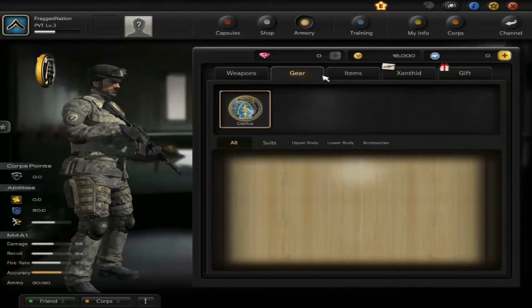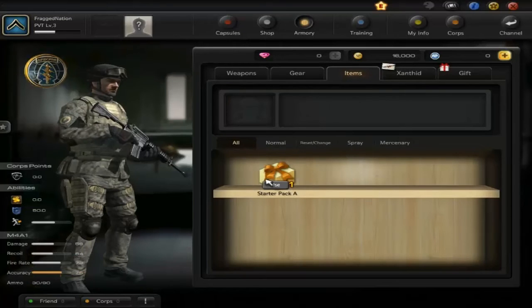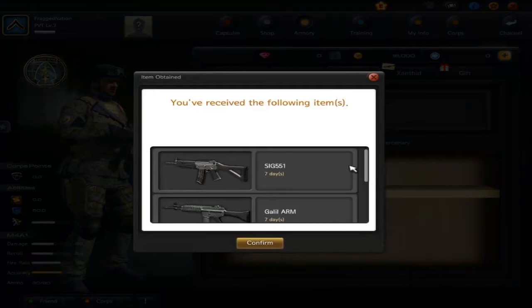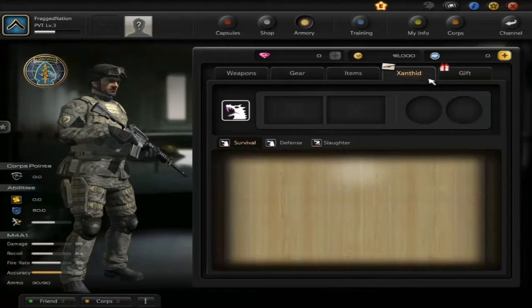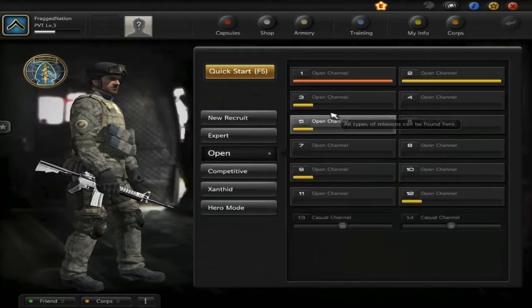Moving on, you have gear you can customize depending on what operator you are. I chose Delta Force to get gear that way. Inside the starter pack comes some trial guns I can check out for seven days, as well as an experience boost — which is always nice starting out. This game is also a little different in that it has a few different game modes.